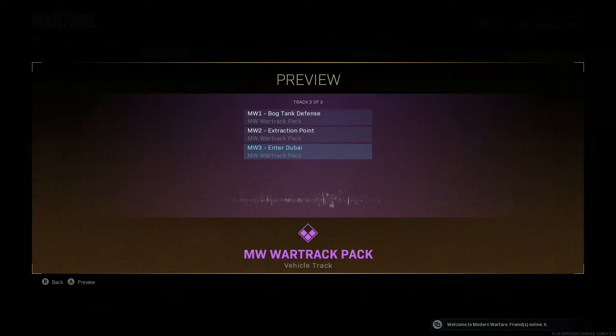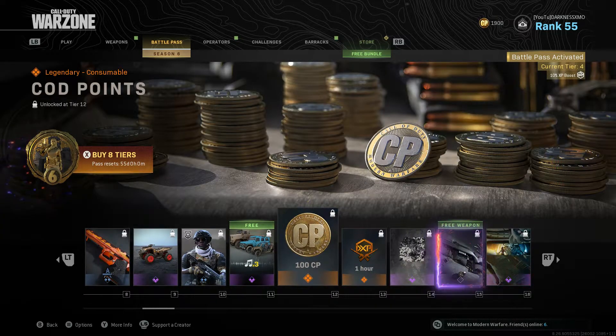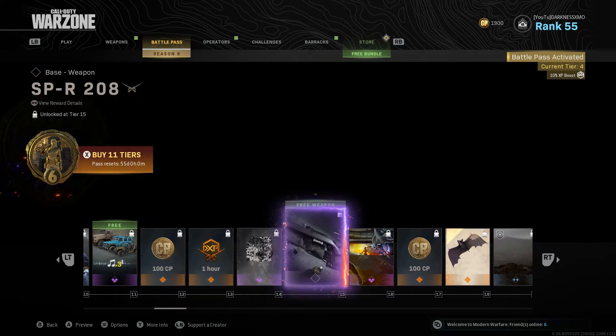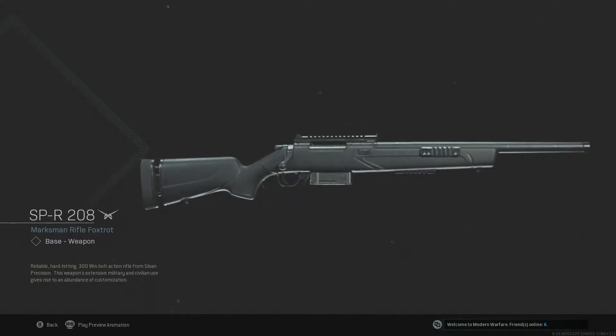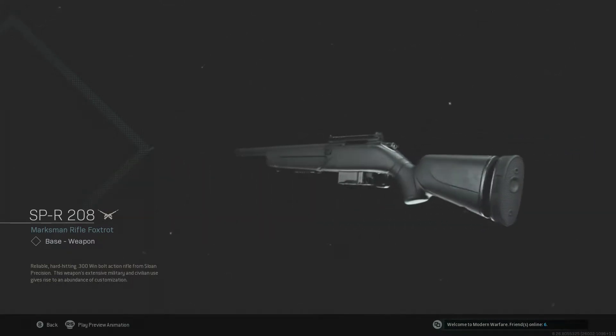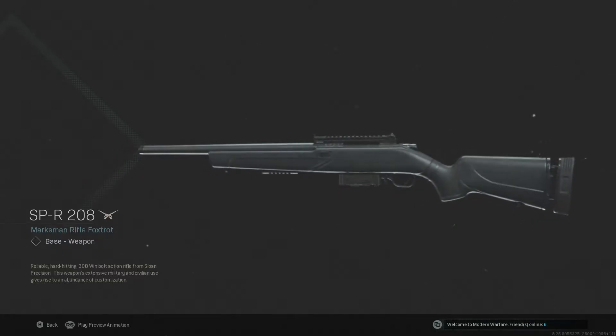Oh, I didn't even notice — this is right here, Modern Warfare one, two, and three. Hmm, that's interesting. One-hour XP, spray gas — and here's a free new weapon: the SPR-208. It looks like a shotgun crossed with a sniper, but it is a marksman rifle.